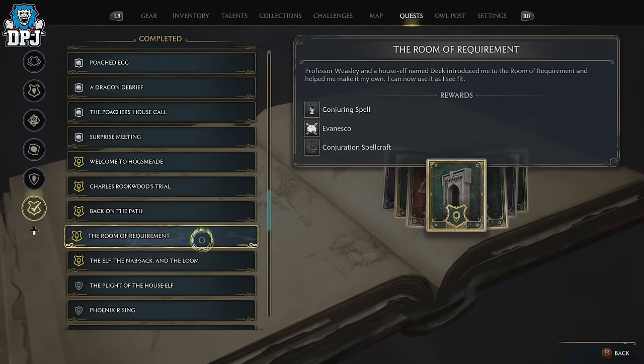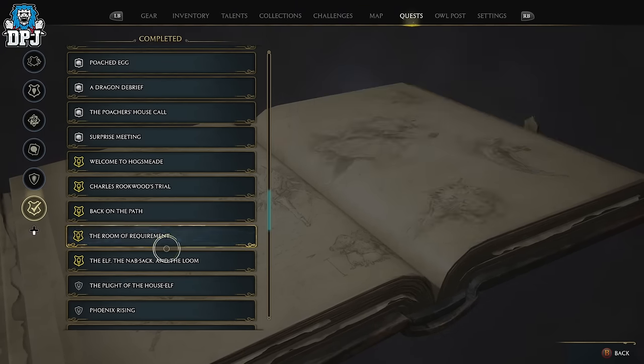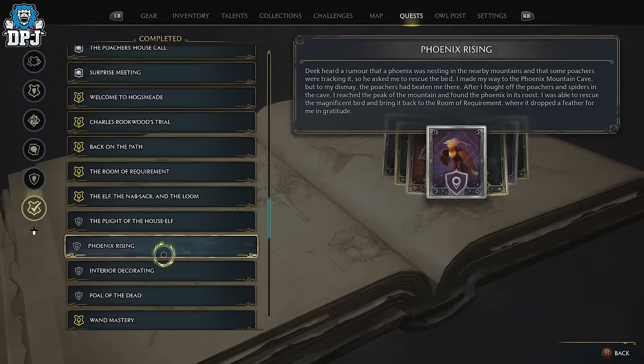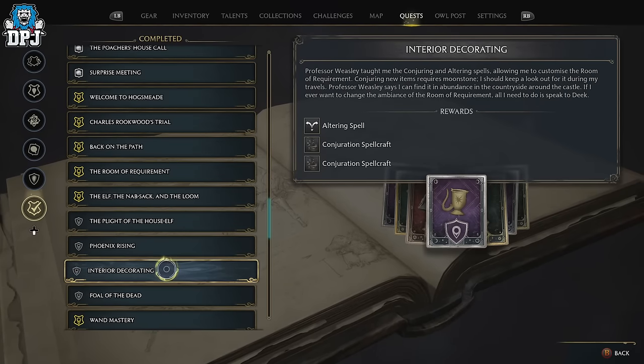To actually get to this place, you need to do Professor Weasley's Room of Requirements quest, which is about between the 10th and 15th main story quest line. Once you get that out of the way, you'll get a quest line for Deek the elf — the knapsack and the loom. Complete all of these quests, just follow the progress of his quests.